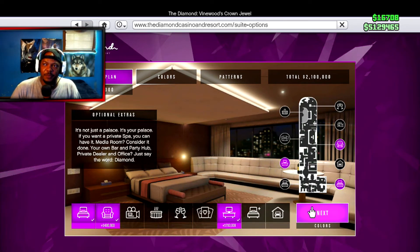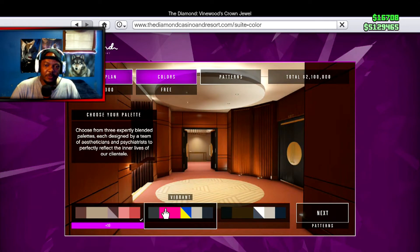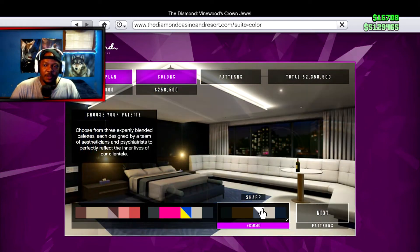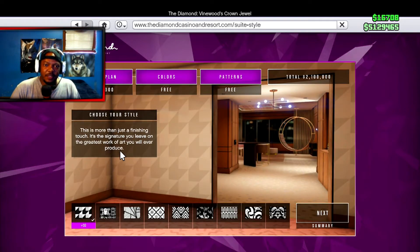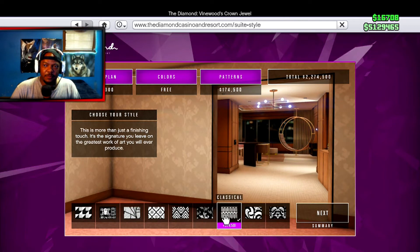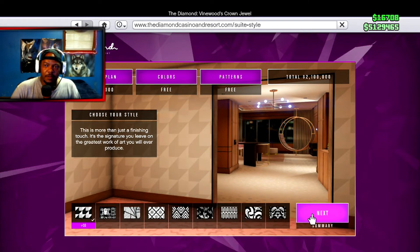So you can definitely see the costs adding up fast. Now we're going to choose the style of how your penthouse will look — you've got vibrant colors and then you have sharp. I'll just go for the basic. Then you choose your style design for the walls — that's zero dollars — you can see the different shapes and designs. Pretty cool and it doesn't cost too much.